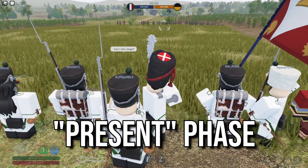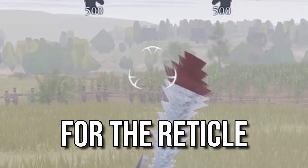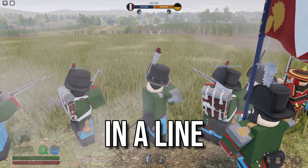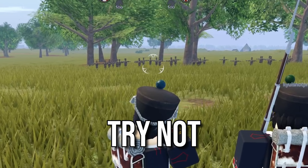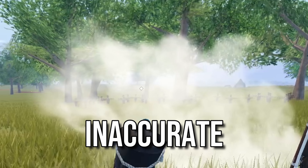This will bring you into the present phase. Hold left click for the reticle to appear. You will need to be in a line with full morale to be as accurate as possible. Try not to move around, as that will make your shot even more inaccurate.